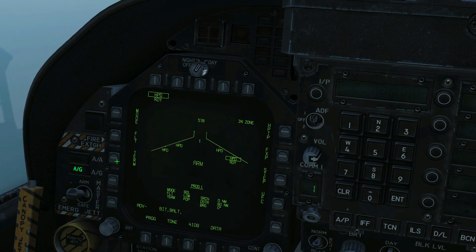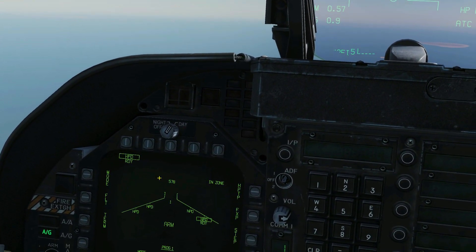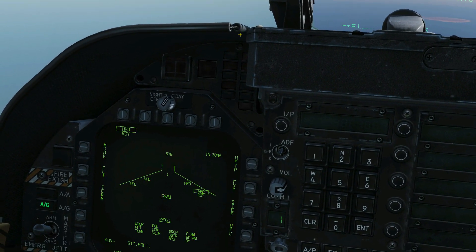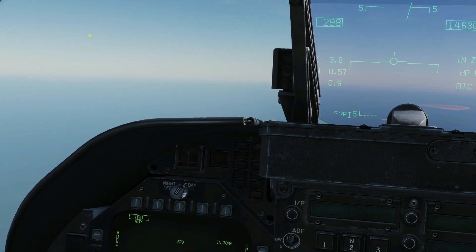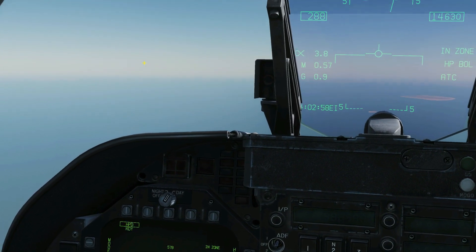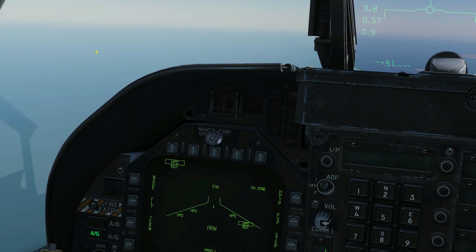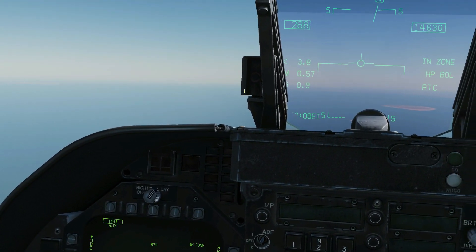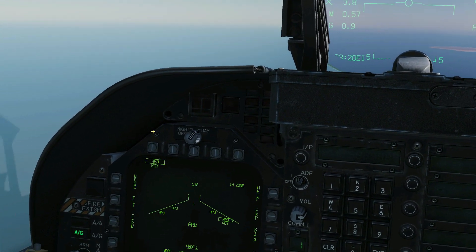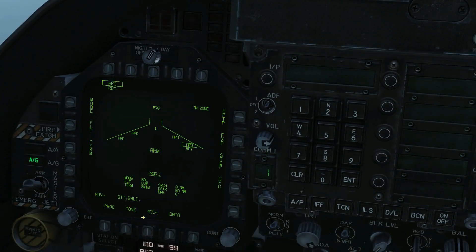The higher the missile cruises, the further it can go, but the more interceptable it is. Next is terminal mode - we have the option of skim or pop-up. Skim means that when it goes terminal, having found a target, it skims low along the sea and hits the side of the ship at about 25 feet ASL. Pop-up means that five miles from the target it pops up to about 500 feet and dives down onto the target from the top. Most warships have armored side hulls, so attacking from the side may have little effect, but warships are much more susceptible to damage on the superstructure or deck. I'm going to leave it on skim just to prove a point.